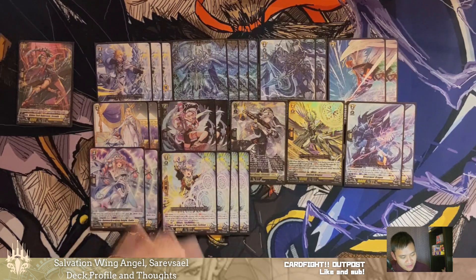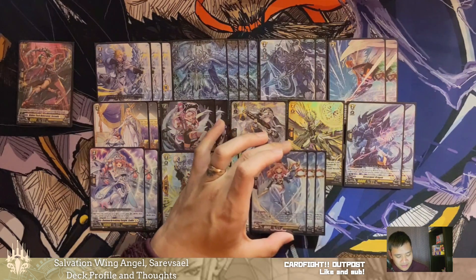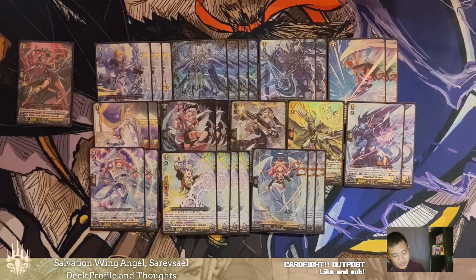Moving into the grade ones, we have four copies of our PG. We have three copies of Forceps Angel — if you persona ride during the turn, you can counter blast one to look at the top three cards of your deck, choose up to one grade three or less unit card from among them, call it to rear, put the rest at the bottom of your deck, and she gets an extra 10k, becoming an 18k body. There is a downside to bottom-decking something, so in terms of sequencing, you want to activate Forceps before activating your Sarevsael search — that way when you do search for Sarevsael, whatever you put at the bottom isn't stuck there. If you see a crit and an OT in the top three, it doesn't feel great to bottom-deck them — just a general rule of thumb.